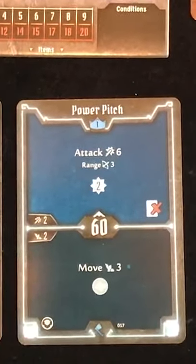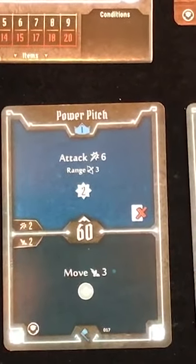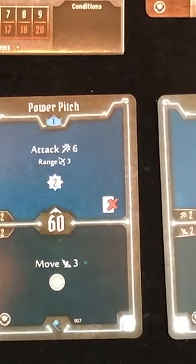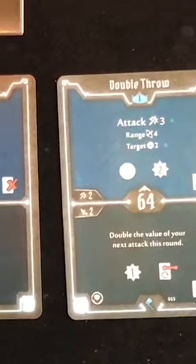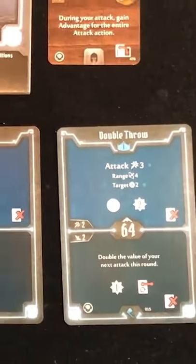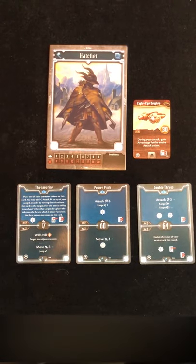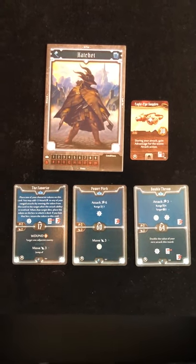It is two lost cards, three lost cards technically when you include the favorite, but you're gonna play that regardless because it's one of the Hatchet's best early cards. So you're gonna play the favorite plus three, you're gonna play power pitch for a six attack, you're gonna play a power potion for ten total attack, and then you're gonna use double throw to do 20 damage.